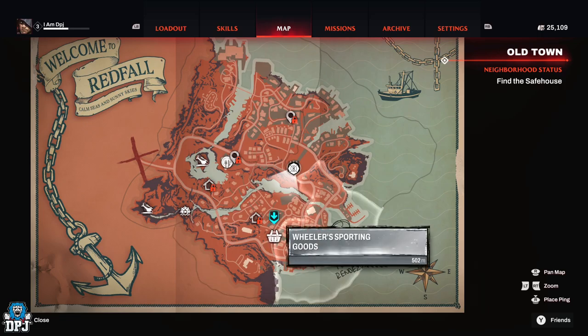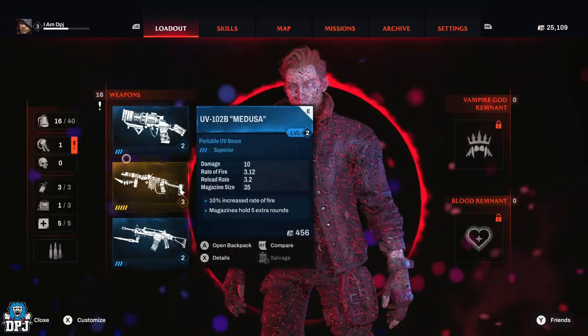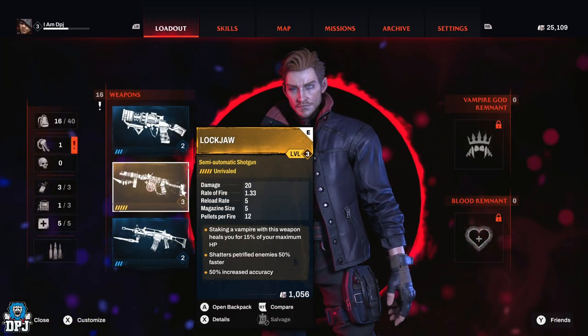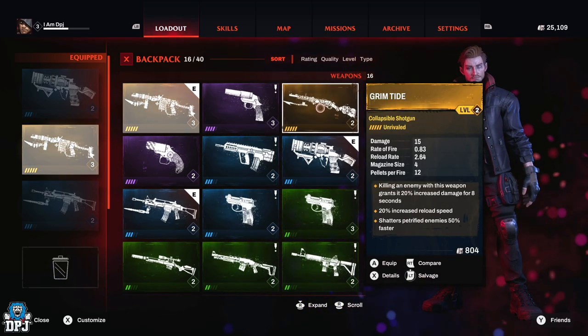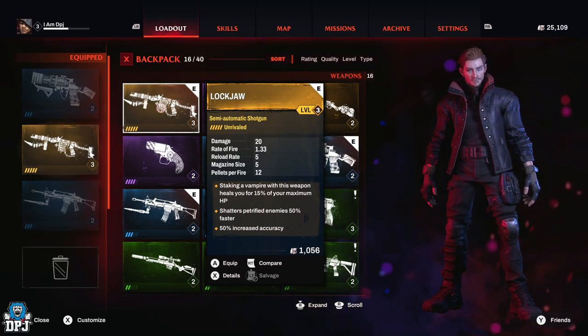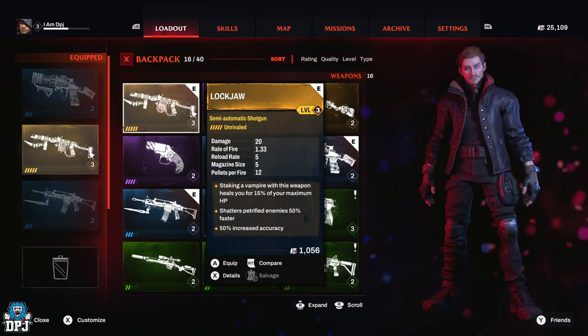You can only actually get one legendary from this location but you can rotate it to get the item you want. So if there is a specific legendary you like the look of, simply use this and keep rotating it until you get the one you want. I wanted the Locked Jaw Sword and luckily for me it was the third time I went there - it was the Locked Jaw Sword, grabbed it straight away.